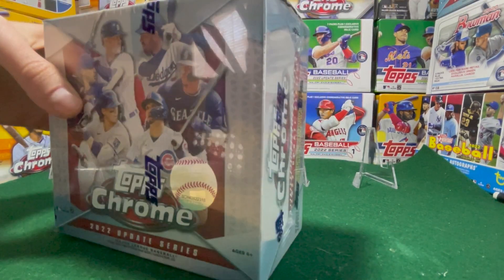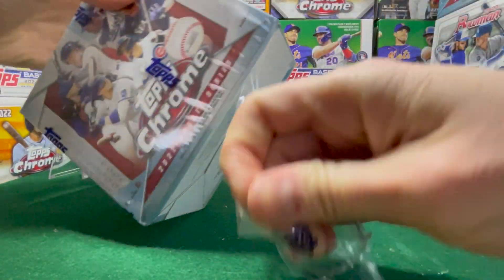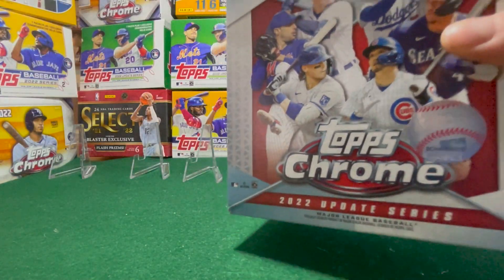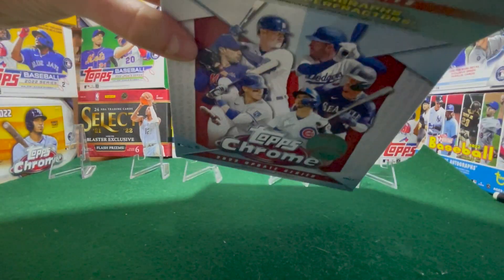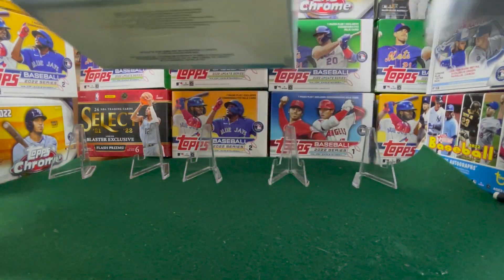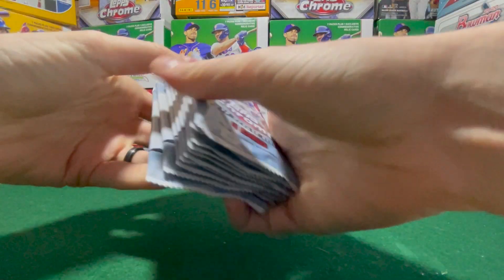We are still looking for a Jeremy Pena parallel. I have yet to pull one of those. I've pulled Bobby's, I've pulled Julio's, but none of my boy Pena. So we need to make that happen. Alright, what do we got here? I think it's ten packs. Let's count our packs here, make sure that we've got all ten.